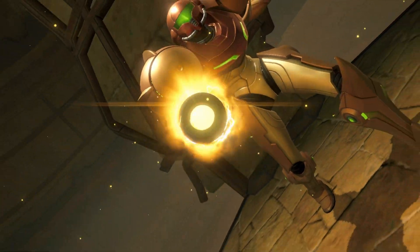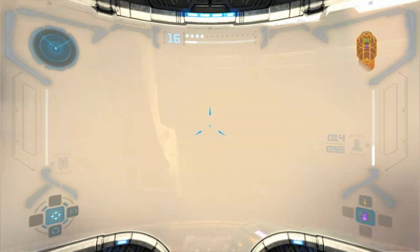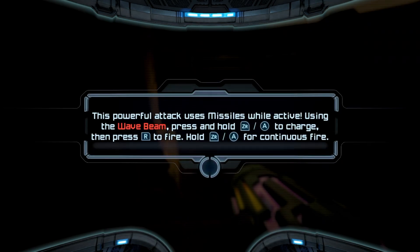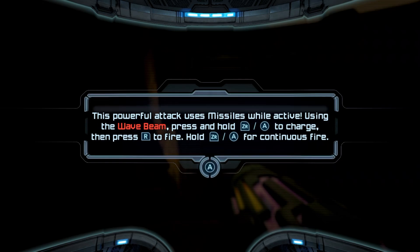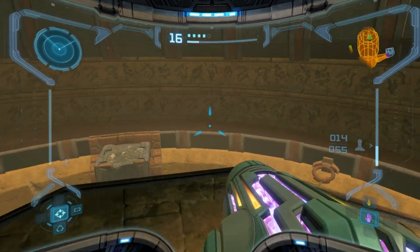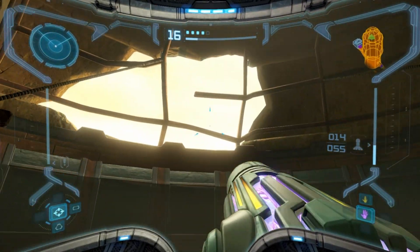There we go — new ability: Wave Buster. This powerful attack uses missiles while active — use the Wave Beam... okay so it's basically super missiles but for the Wave Beam. That is not particularly helpful.